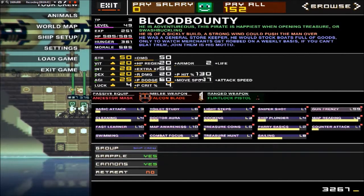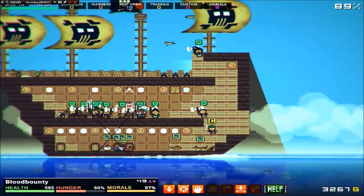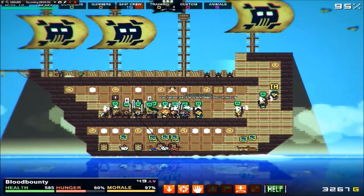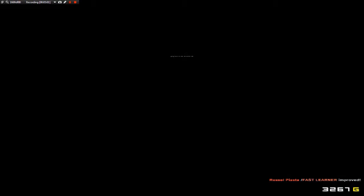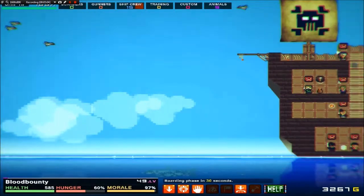My captain leveled up. He gets three TP and I'm going to put that all into intellect because I want him to keep on leveling up super quick. Then we're probably going to go with dodge, so if we max out dodge he won't be able to be hit at all — that'll be really good. This right here is the percentage showing how close you are to wherever you chose on the world map.